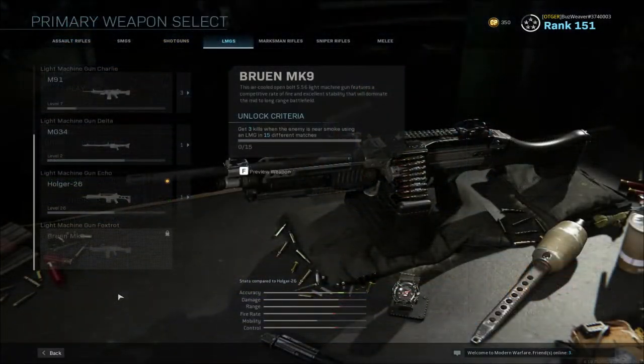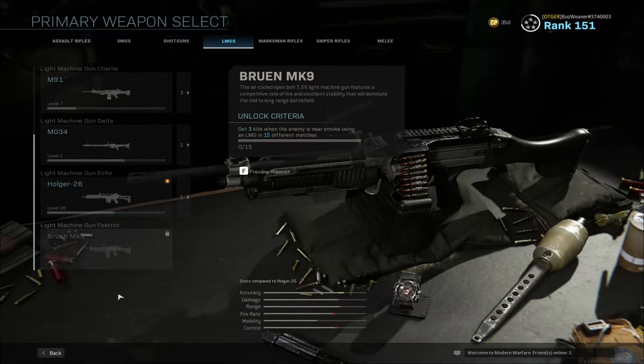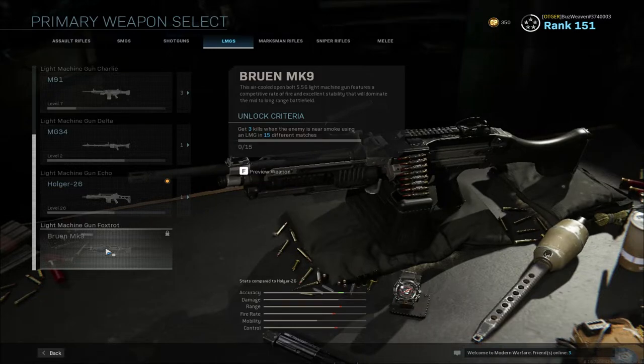With the 1.20 update, we also saw the introduction of the Bruin MK9-556. To unlock the Bruin, you will need to get three kills when the enemy is near smoke using an LMG in 15 different matches. A lot of people have compared it to the Holger, but it is kind of a SAW variant. I'm looking forward to checking it out, and getting those three kills near smoke shouldn't be a big deal.